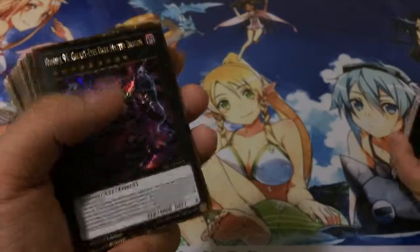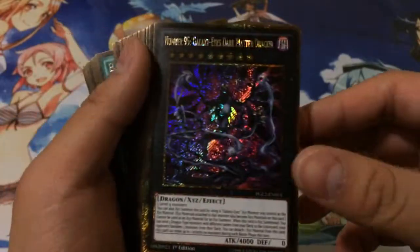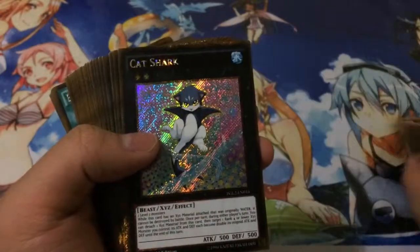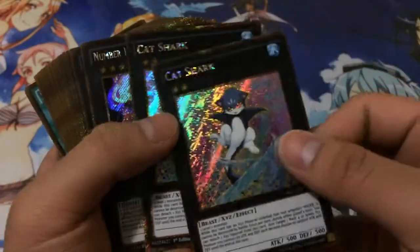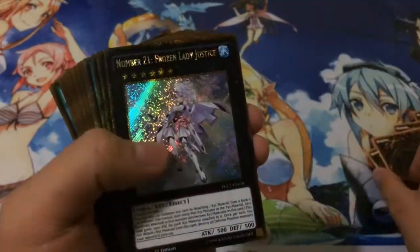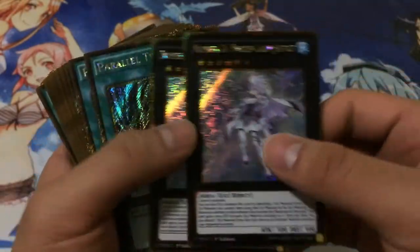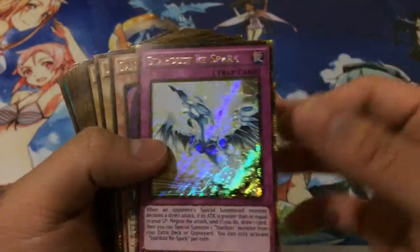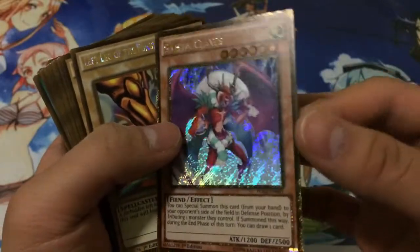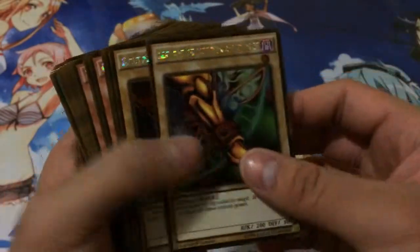Next, a card that everyone thought was going to be amazing but unfortunately its price has tanked a lot — Galaxy Eyes Dark Matter. Got two Cat Sharks, two Greedy Sarameas Number 14, and two Number 21 Frozen Lady Justices. I actually pulled two Parallel Twisters, one Stardust Respark, and one Santa Claus to round out the gold secrets, and onto Gold Rares.